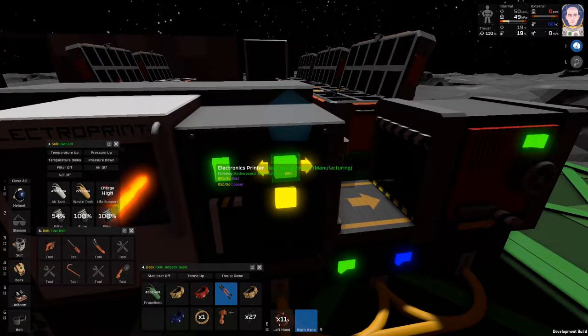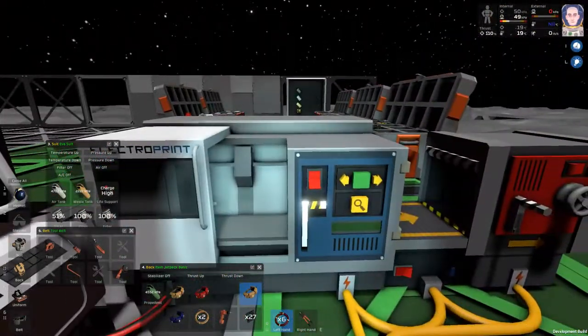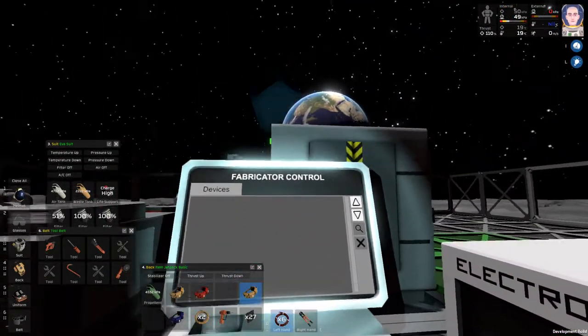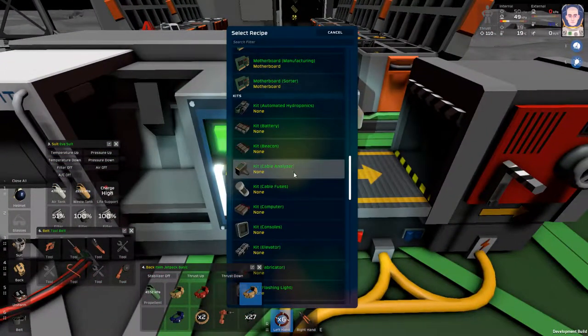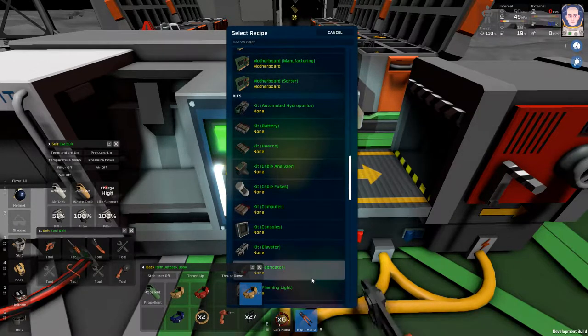Okay, I got the card in there. Let's see if this actually recognizes it — fabricator control, so it's its own fabricator. Next question is will the console work? I had absolutely no idea. I think the consoles do have to be programmed.